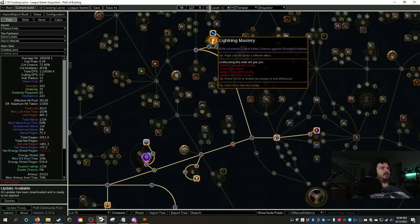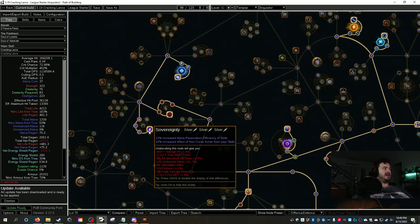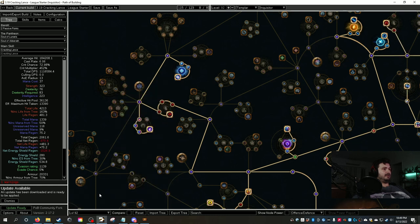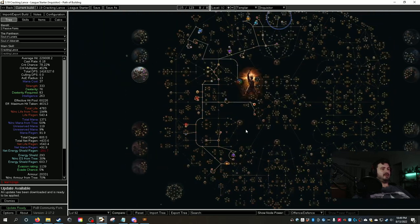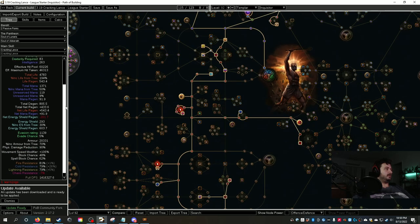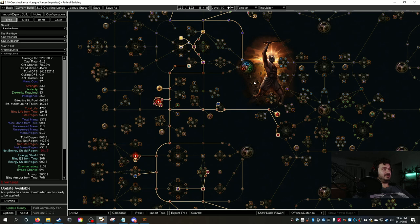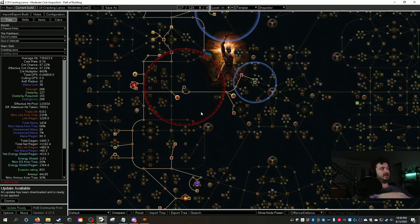At level 75 we grab Crackling Speed — which obviously pairs with crackling lance — and the mastery node for 80% increased crit against shocked enemies. Then we pick up Arcane Potency and the Sovereignty aura node. We are not picking up the 15% reservation efficiency node since it's being removed from the game. At level 92 we flesh out the remaining nodes. This is just the league start tree — eventually you'll transition to collecting Leadership's Price.